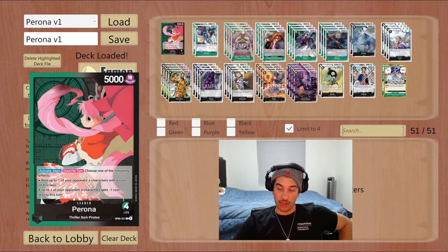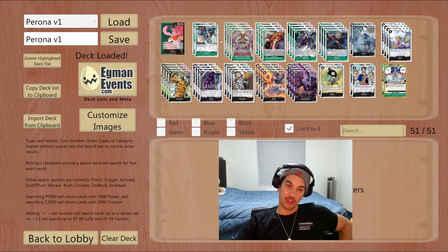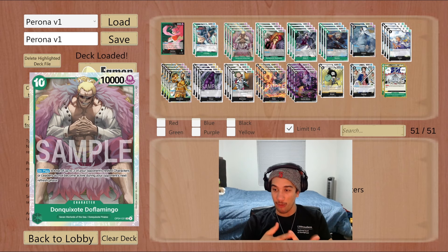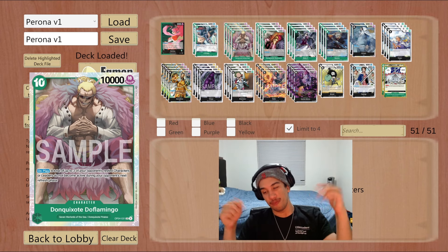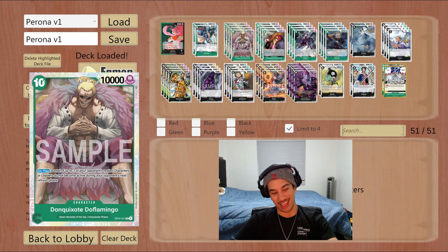Overall, the deck plays really slow and methodical — just clearing the opponent's board with the Perona ability, and you can fill your board with Gecko Moria and Doflamingo to chip away at the opponent's life. Today's games: we're going to have two games against Gecko Moria, and then one game against a blue Doflamingo player. These games will show you what I'm talking about and how you can navigate and play with this deck. Hope you enjoy the games. If you do, make sure to like the video and subscribe — we post One Piece videos every single day.